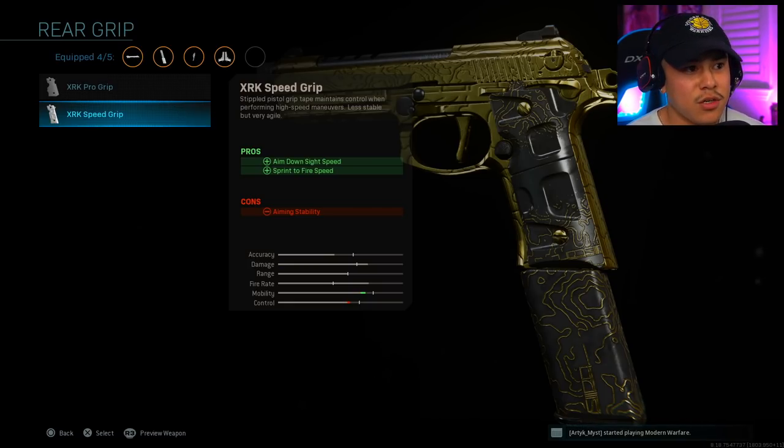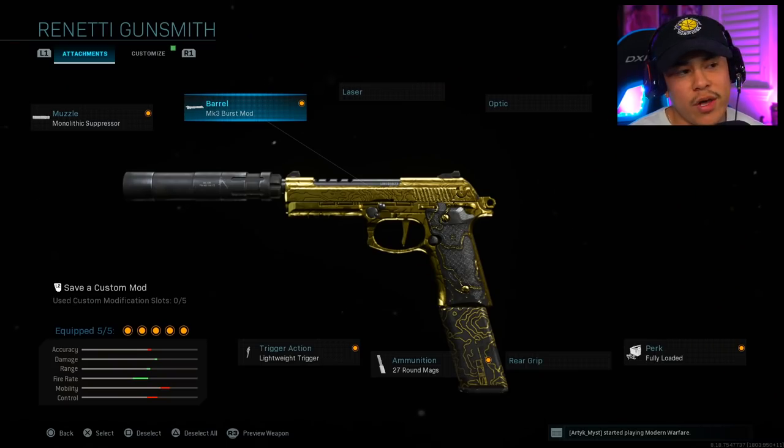It does include the Aim Down Sights Speed Pro, but we're using this attachment solely for the Sprint to Fire Speed — which is what you want when coming out of a sprint. That said, I would actually prefer having the single Renetti. It's a lot more versatile in different situations; you can engage in mid to long range combat. I would only recommend Akimbo if the enemy has his back turned on you or you've got really good cover. This weapon can melt from long distance, which is why I'd highly recommend using the single over Akimbo.